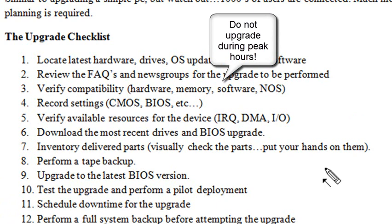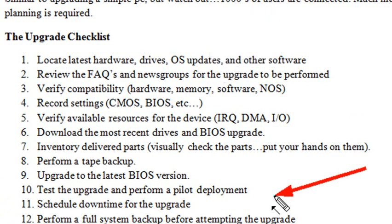Test the upgrade and perform a pilot test. Certainly the more serious the upgrade is, you definitely want to pilot it before you actually go and do it. You want it to run smoothly — get in there and find out if anything unexpected happens. Schedule the downtime for the upgrade and make sure everyone knows.